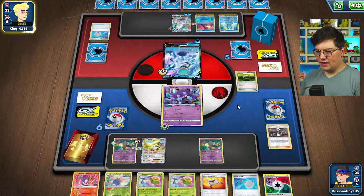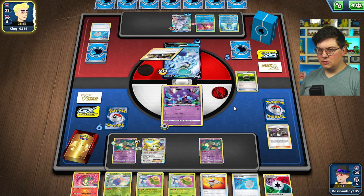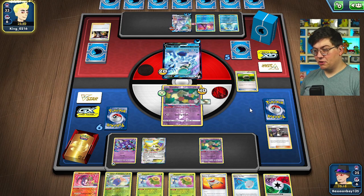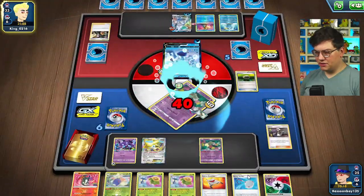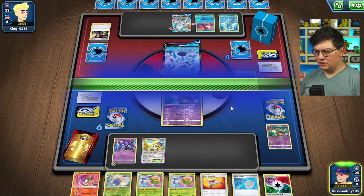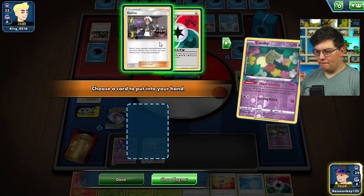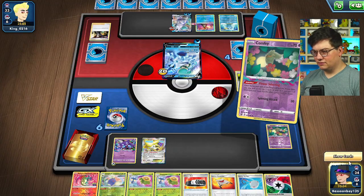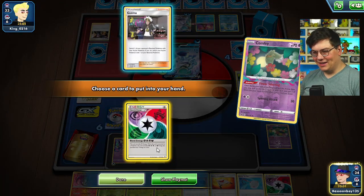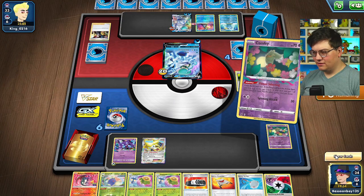It is kind of rough not having a Jumpluff — I would love to have one. I think we need a third attacker. I don't want to waste my Rescue Stretcher here, but I might have to if we don't get another Bench Pokemon. There's a Boss — I'm gonna go after the Comfy. That pivot is really nice. We're already down so many pivots. Do we have the Scoop Up Net? We have three Colress's Experiments, so I could Scoop Up Net the Jirachi. Go Flower Selecting. I think because they took a KO on not an energy, we could keep the Guzma.